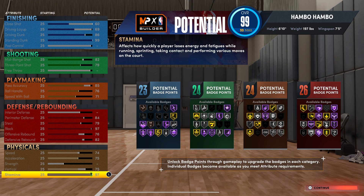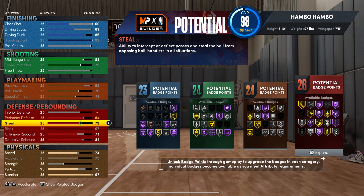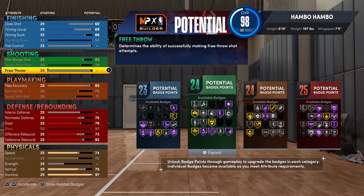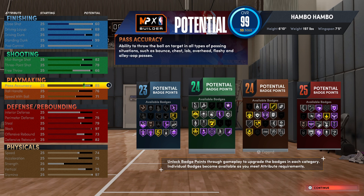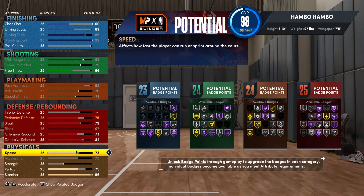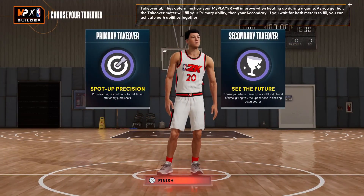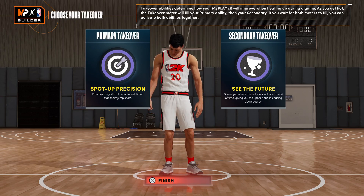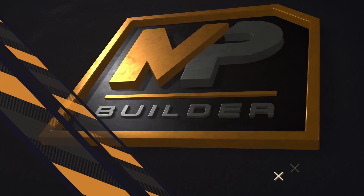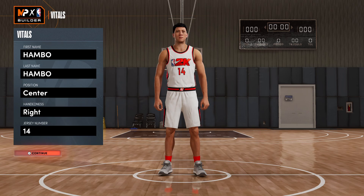The physicals are quite good. For free throw, drop offensive rebound to 73 and premier defense to 75 for a 66 free throw — probably not consistent enough, so also drop stamina to 96 and speed to 73 to reach a 76 free throw. For takeovers I went with Precision in the first slot and See the Future in the second — you're unable to get rim takeovers on this build. It ended up as a Facilitating Finisher, which kind of makes sense.